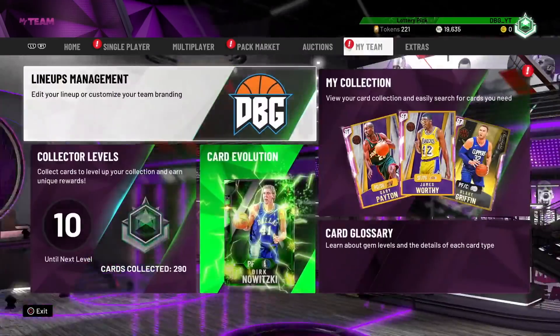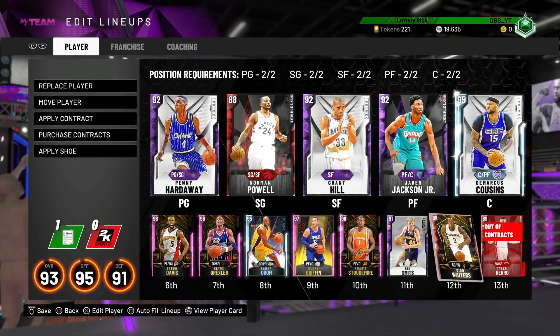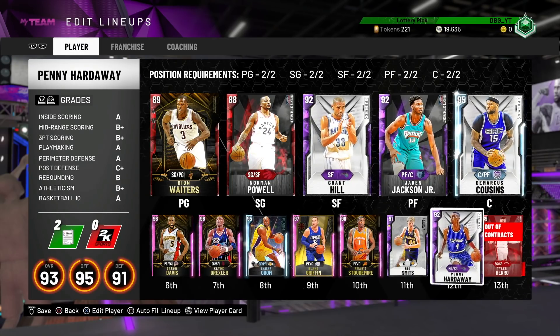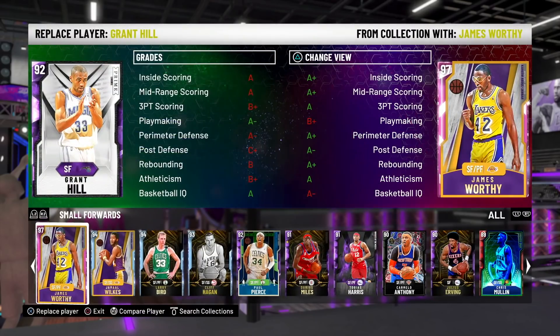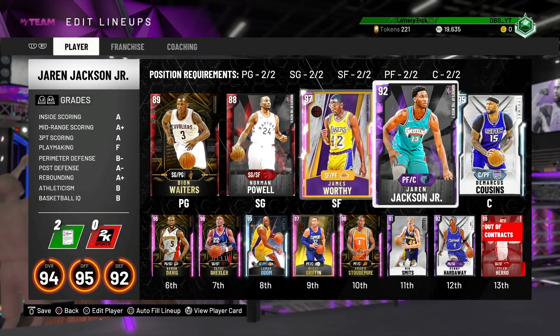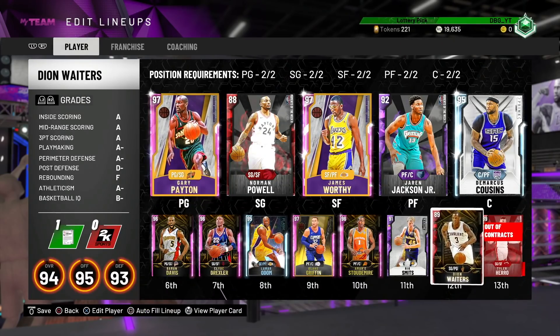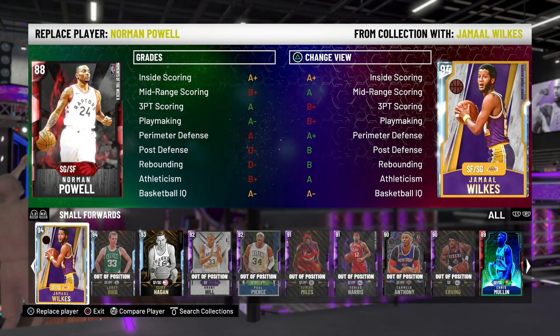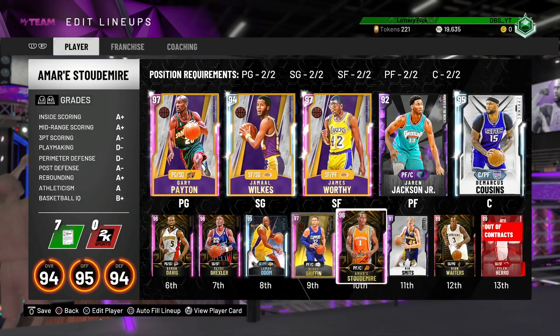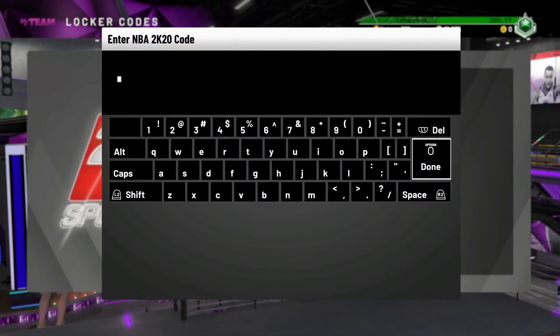Looking at my squad, I'm a little short at the point guard position. I think I'm going to use this lineup — DM Way is going in there. At small forward, I'll play James Worthy for now. Jamal Wilkes probably does make the team instead of Norman Powell — he's just a better version of Norman Powell. So this is the team we're running with right now. I wouldn't mind a Stockton or Wilt, or Zion would be fine too.